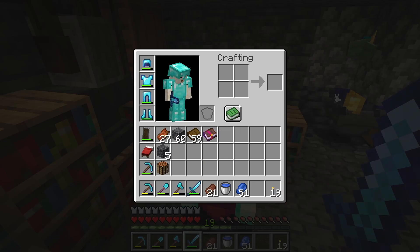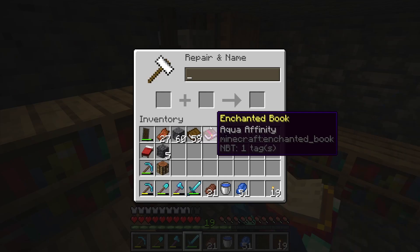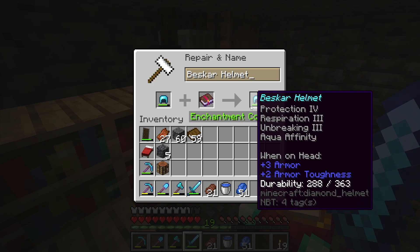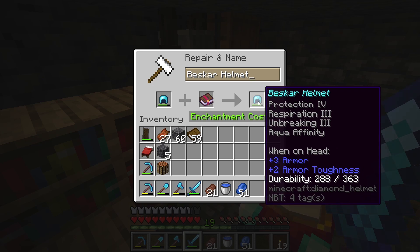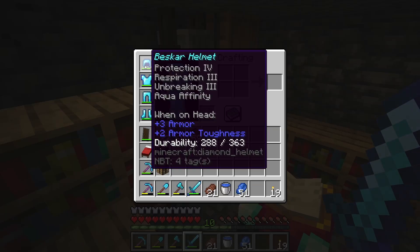I also got Aqua Affinity which I want to put on there too. I actually don't remember which one does what between Respiration and Aqua Affinity — I think Respiration does water breathing, and Aqua Affinity just lets you see better and maybe mine better underwater too. Either way I think that's worth it.